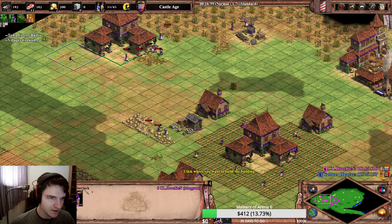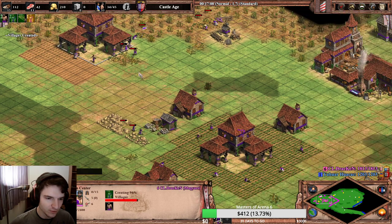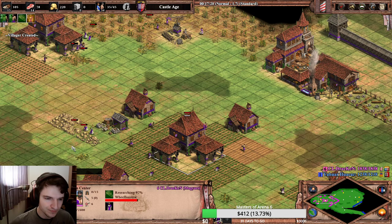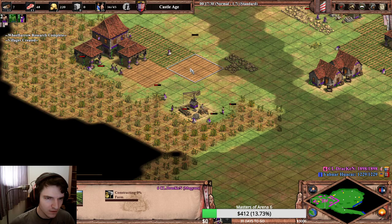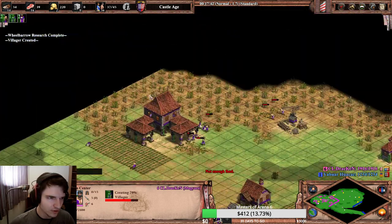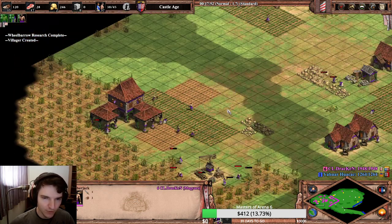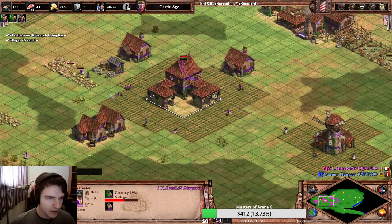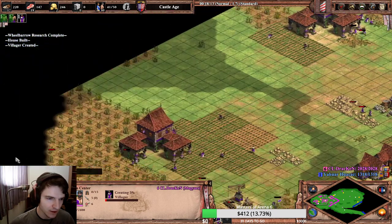Let's start adding some more houses. As you can see we are already getting to a decent farm eco, so we won't really struggle with production anymore. We could even buy food for the two villagers on gold that we have, but we won't do it this time — though it would be absolutely fine.